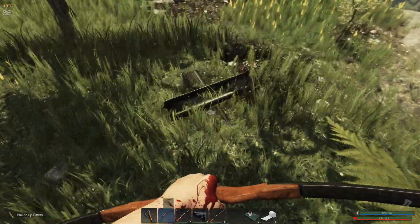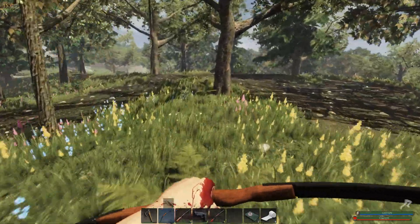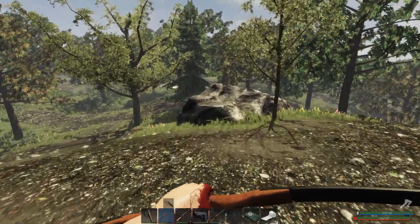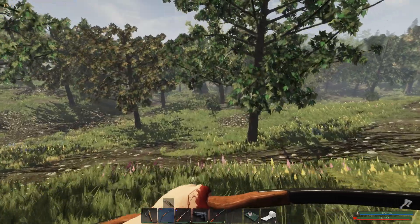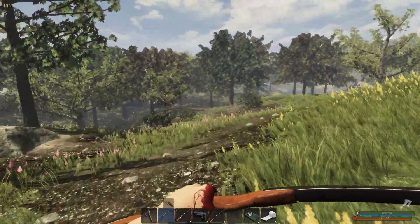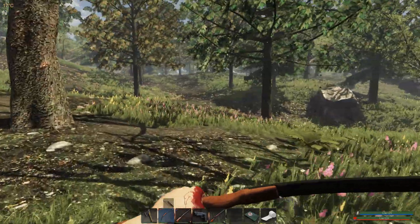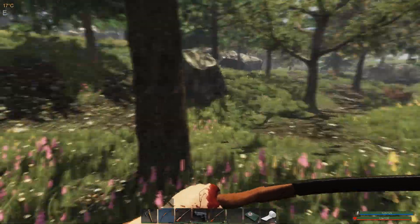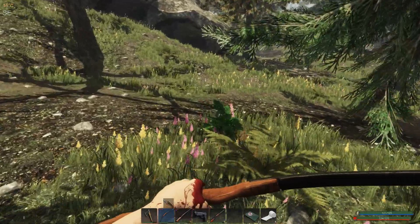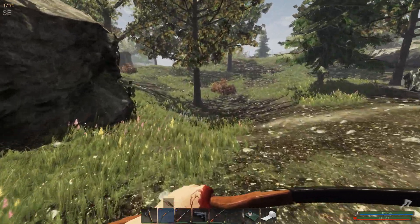I don't see any crates - there's some scrap and plant fiber just here. A crate would be nice since we did all that wood chopping. There's a blueberry - very much enjoy getting fruits and vegetables from the area so we don't have to grow as many. We do have a fridge full at the moment. What are you - a potato? That's lovely. We can make molotovs and things like that with those.